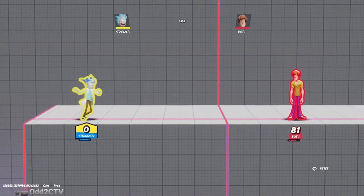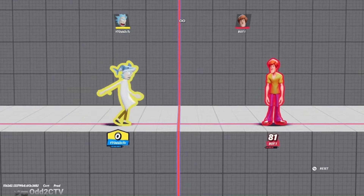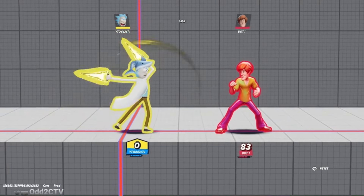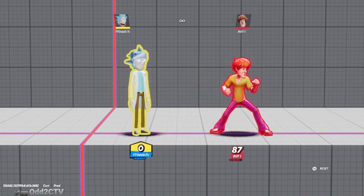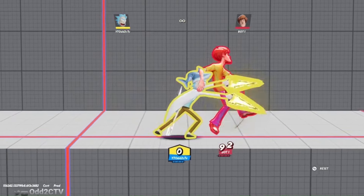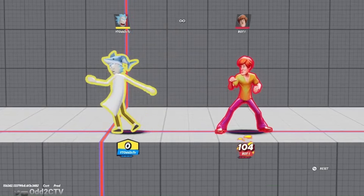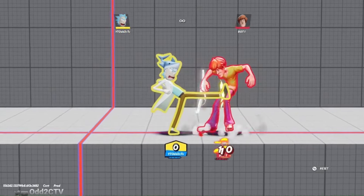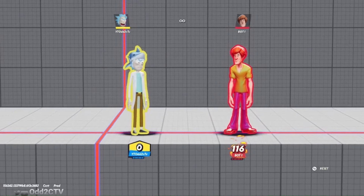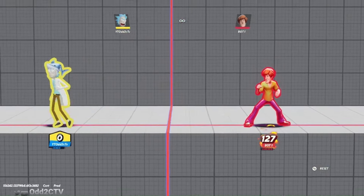Rick's side attack is really crazy - the jab is nuts. The angle it hits is really high; it also hits behind him a little bit. It hits really far in front and has very good range. The full side attack is one-two-three, then he shoots the rocket. You can charge the first hit or charge the third hit to give the rocket more knockback. Out of the side attack you can get side attack one into up-tilt, which is a really good kill confirm. Rick has a really long dodge, so you dash into side attack one into up-tilt.